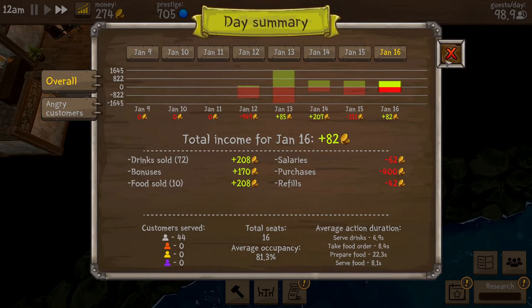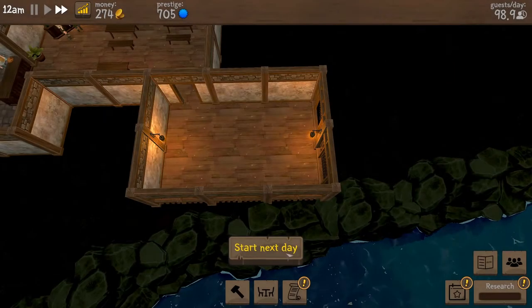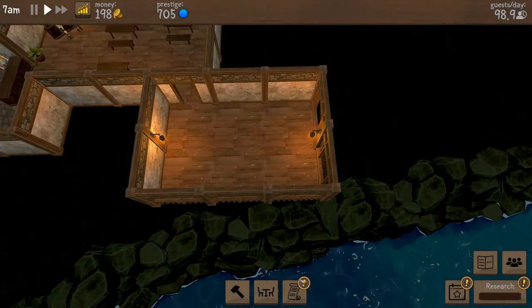82 — not bad. We've got events, so click on the little event, click the plus, choose the event to confirm it, and then wait for the day off. Let's start the next day and go slow.